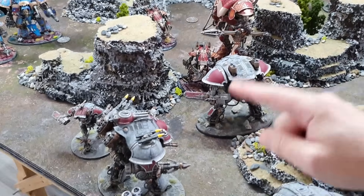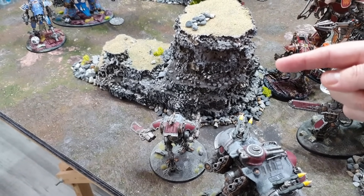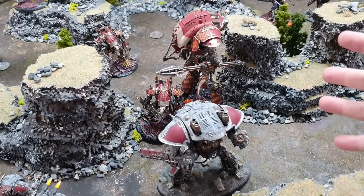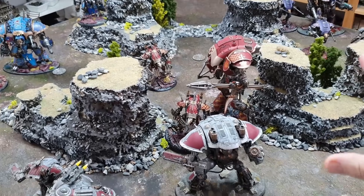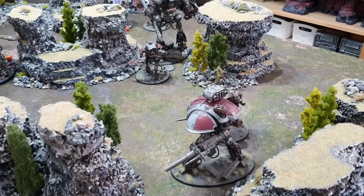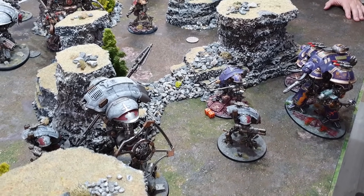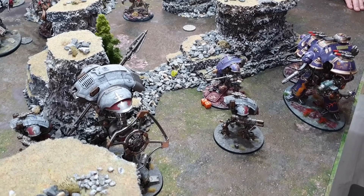The plan this turn: with an Errant, a Valiant, and an Armiger blocking the flank, I want to kill these two big enemy knights — the Lancer and one more. Three big knights and a small one should manage two enemy knights. That means the flanking Chaos force gets off scot-free this turn, but we eliminate the close combat punch. On the other flank, I advanced the Armiger with a Knight Lancer Bondsman order — rolling a six for advance, getting it all the way up the table.